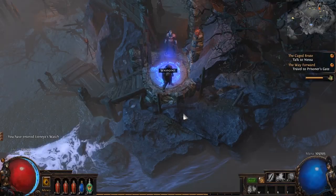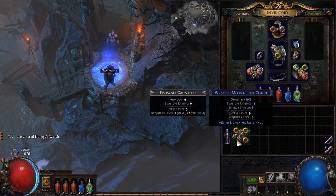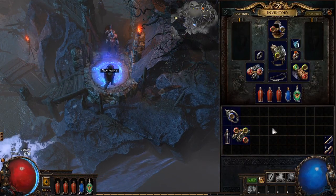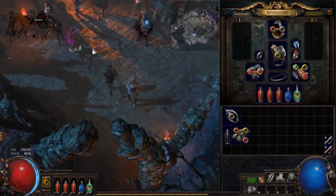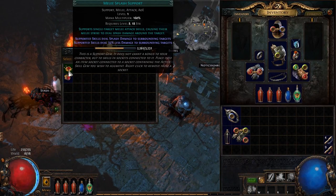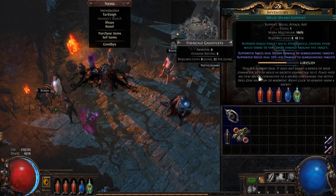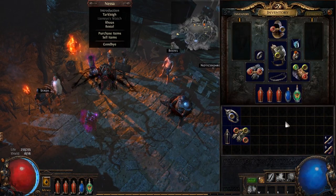Check the loot — I'm going to look at these gloves real quick, see if these things are actually any better, just because they're 10 quality. I don't remember what the max quality is. The only issue is now I can't link those two. Melee Splash Support — I definitely need that. We'll actually put you here and worry about you later.